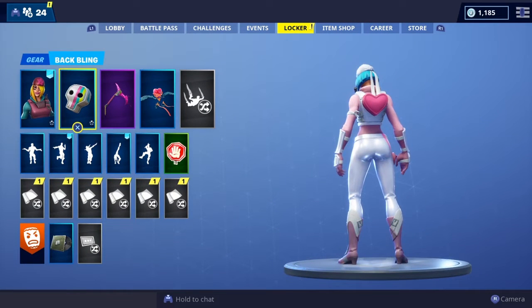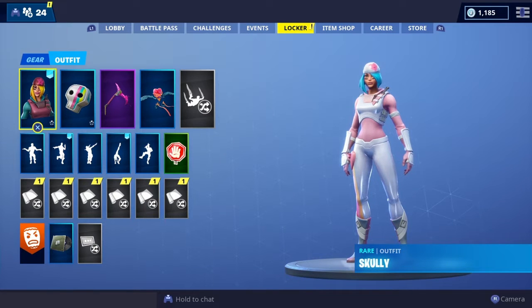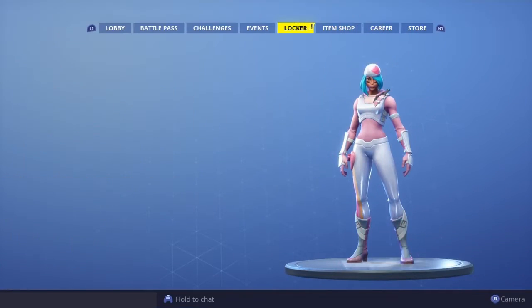Because we did unlock this selectable style, you guys know what time it is. I'm going to be showing you the heart bat bling on all of my skins, then I'll be doing a separate video where I show you Stage 2 aka Pink Scully with all my bat blings and pick a top 5 skin and bat bling combination. Without further ado, here is the heart Scully satchel on all of my skins.